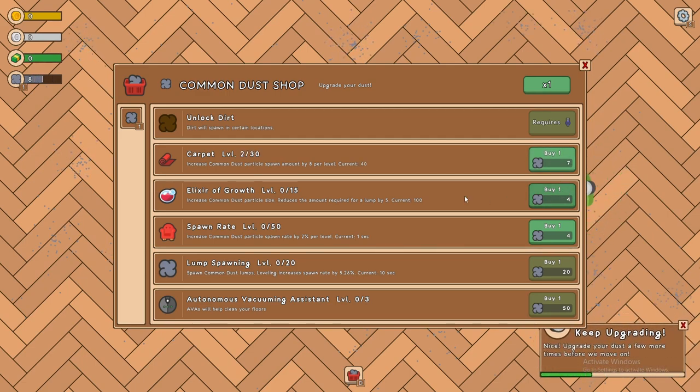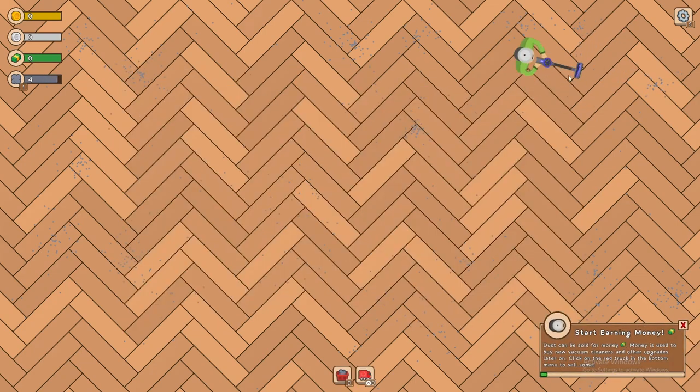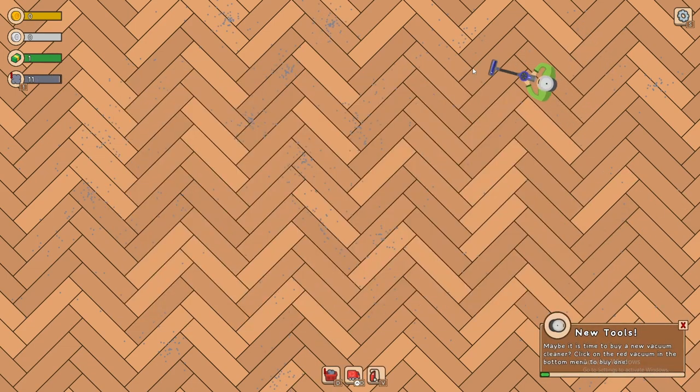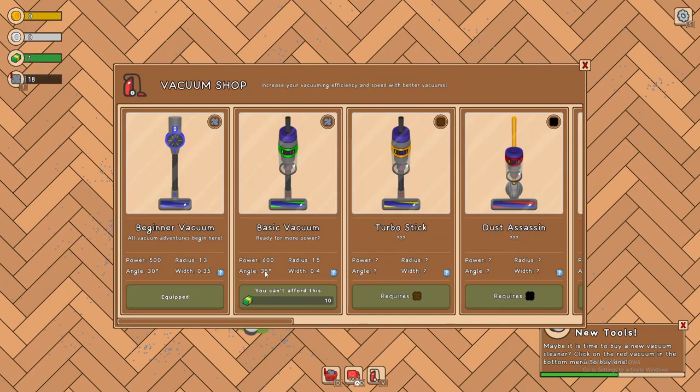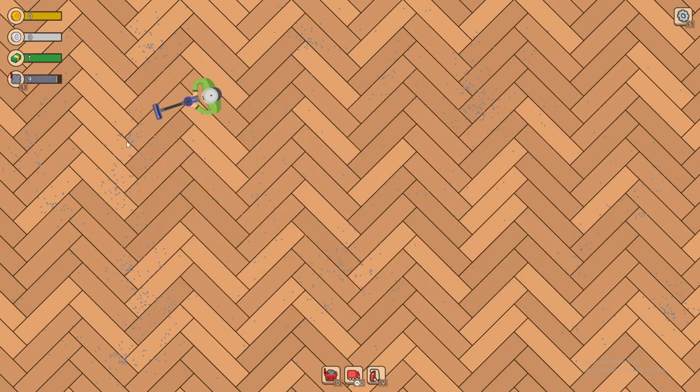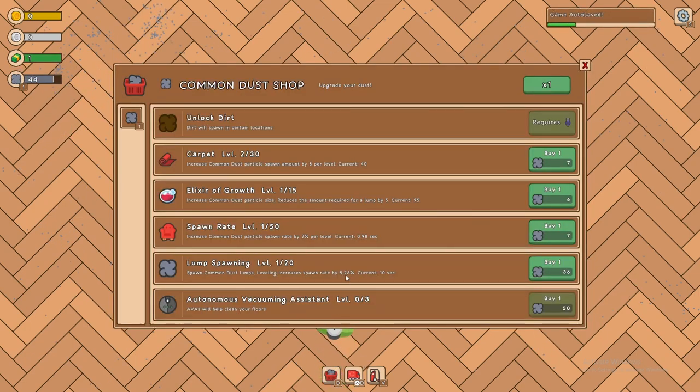32 — that goes up a lot. We can also reduce the amount by five, which is actually quite a bit. Dust can be sold for money — sell one for a dollar. We can buy new vacuums: the angle goes up, the power goes up, the radius goes up. I'd rather upgrade this and this — look at that, there's a big one that gave plus five. Those are actually really good.